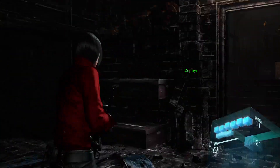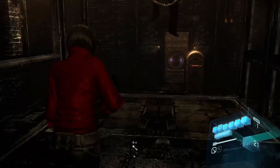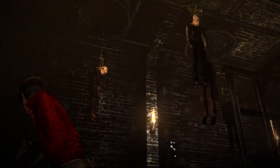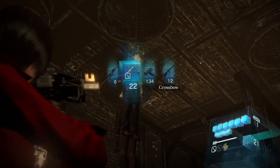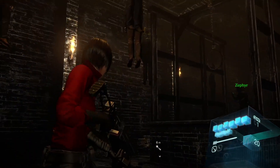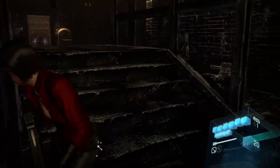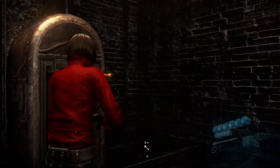It wants us to do something with the bodies — at least wants to let us know that we can shoot bodies down. But for what purpose? Yeah, it wants us to do something. The objective is pointing down into the pit.